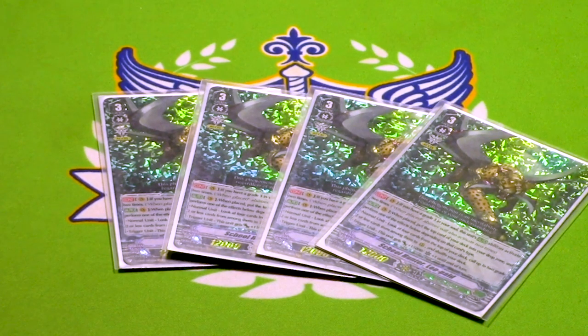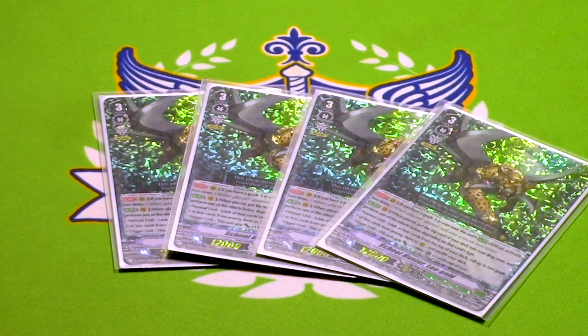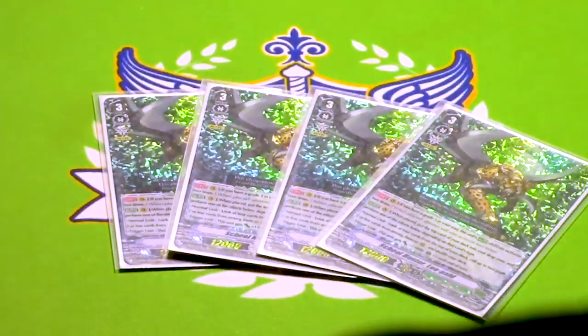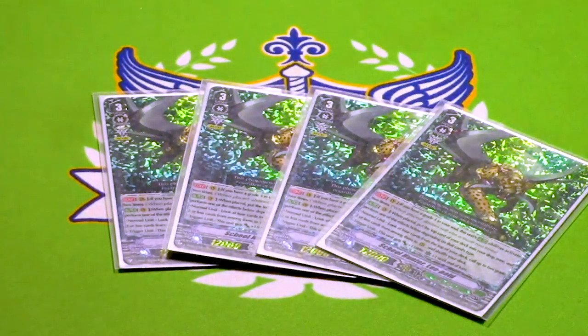When you ride him, you mill the top part of your deck, and then check — if it's a normal unit, you check top four, call up to two grade two or less cards from among those, and put the rest in deck and shuffle. If it's a trigger unit, you get 15k and a crit. If you rode this over a Grade 3, when you do the skill, you get to do it twice. You're gonna do this for A) the Excel Circle, B) it's a skill that allows you to do things before you stride, C) it allows you to fill board without using your hand, and D) it's just a good card. The only downside is that if you wanted to stride and you milled triggers, you're taking triggers out of the deck and you're getting 15k and a crit for nothing.